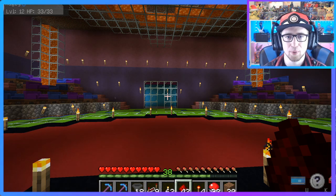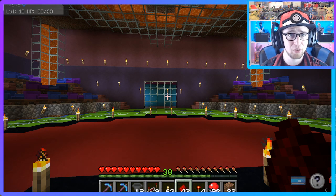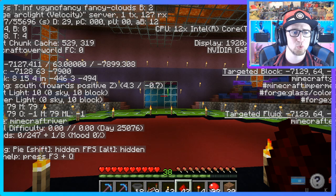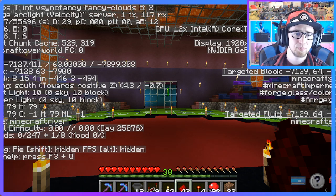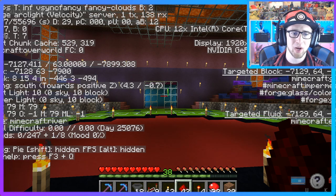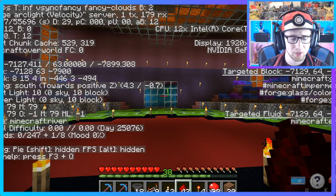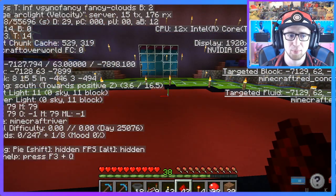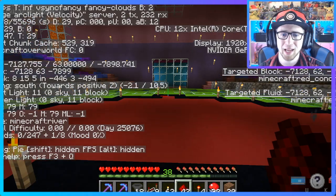Now is a good time to show you guys the coordinates for my town of Poison Point Village. I'm going to hit F3 here to show you my coordinates — you're looking for the one that starts with X, Y, Z. I am going to be found at X: negative 7,127.411, Y: 63, Z: negative 7,899.308. If you walk with this open on your screen, you can see those numbers will change as you move. Follow your coordinates all the way to these coordinates on screen and you're going to reach my village and be able to meet me and hang out.